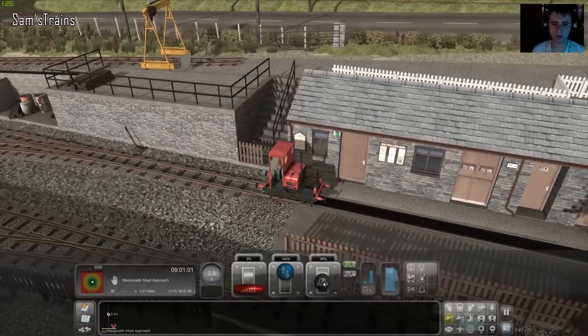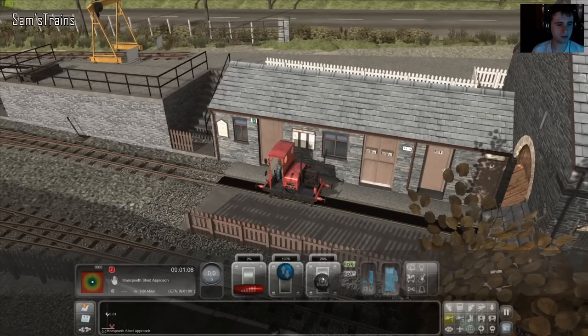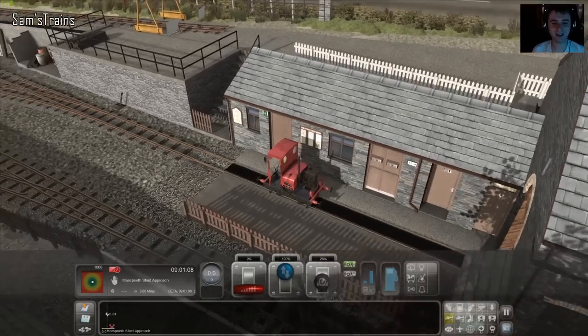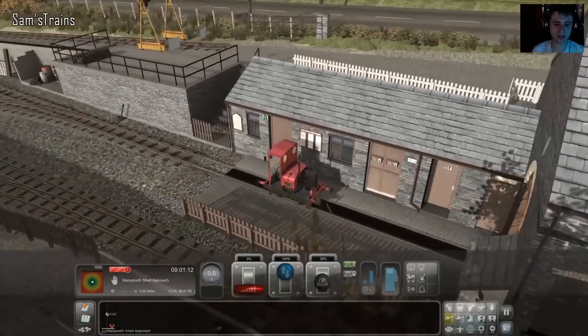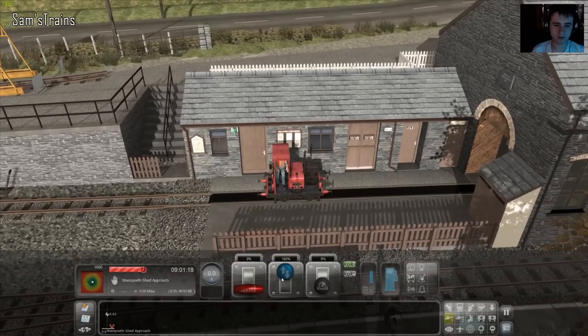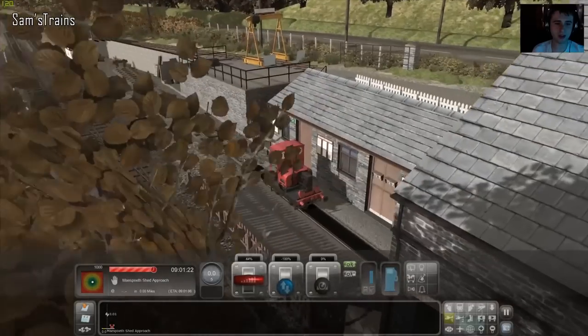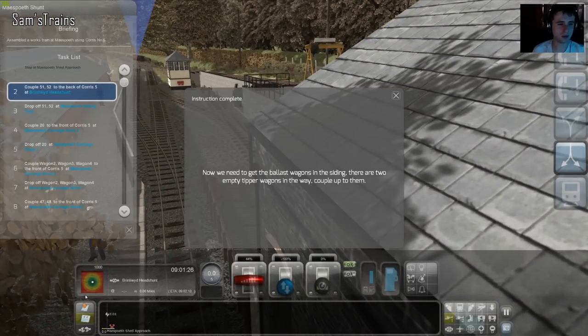This has to be pulled quite a way forward before you can operate the points — Shift G I think it was. We've got to wait here. Give us some throttle so we're ready. We've got to go backwards to those wagons. We're coupling to wagons 51 and 52. We need to get the ballast wagons from the siding — there are two empty tickle tipper wagons in the way, so we couple up to them.